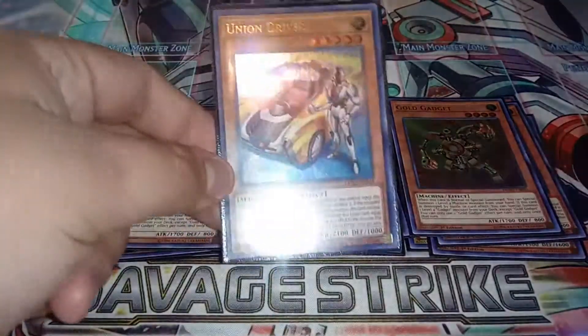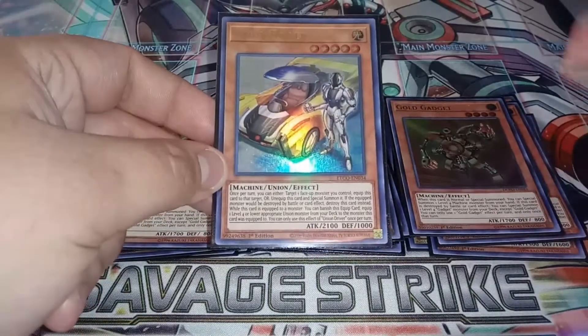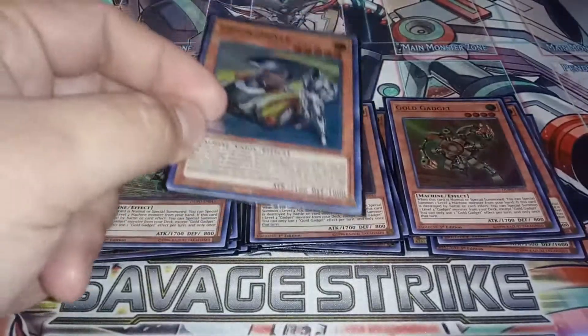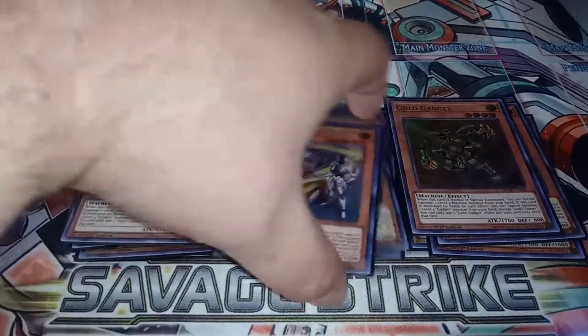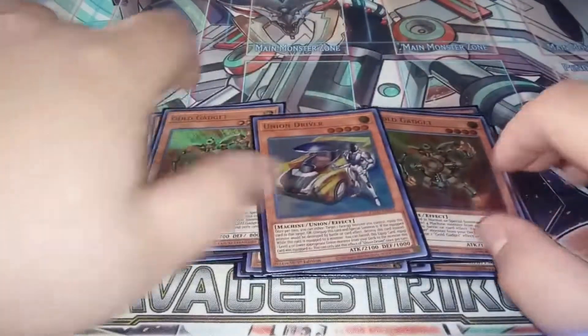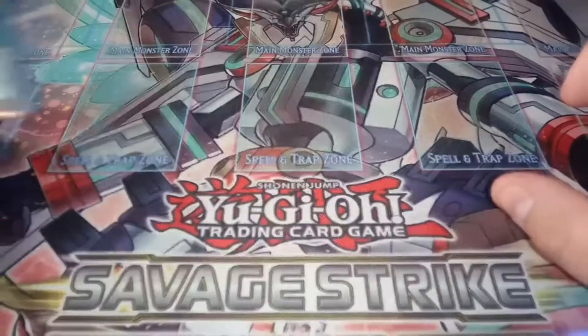We play one copy of the new Union Driver, which basically lets us get Z or Y onto the field. Really good card. That's it for the monsters — we only play 16 monsters in this deck.